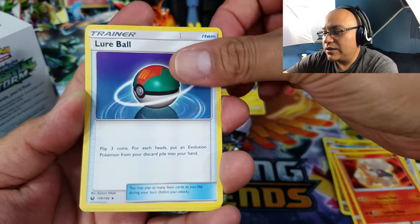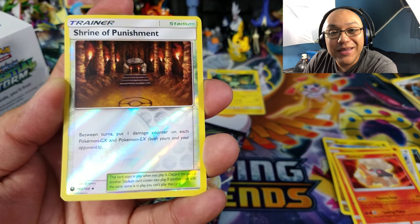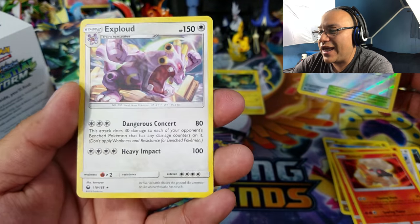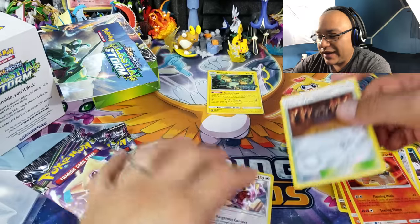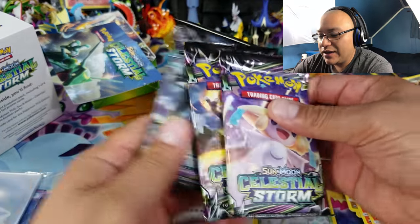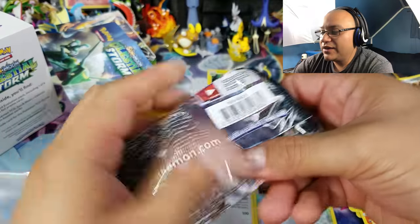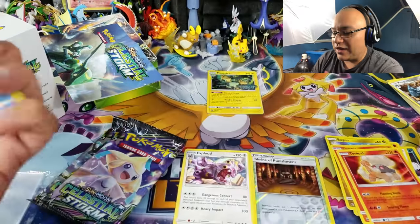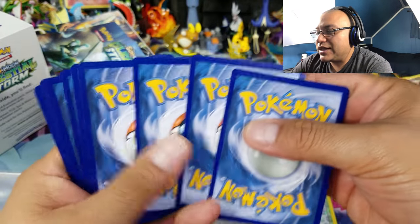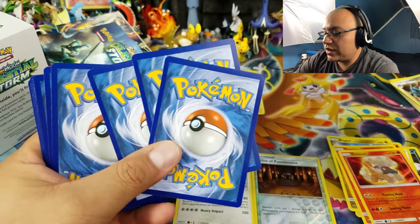We've got a Torchic, Lure Ball, Shrine of Punishment — that's an awesome card in reverse — and an Exploud. Shrine of Punishment is a very very good card, and luckily I do have a couple of play sets worth of it already. So that's pretty cool.